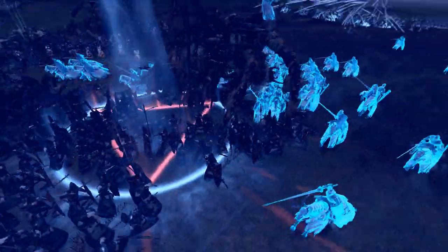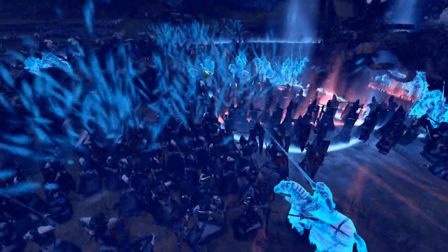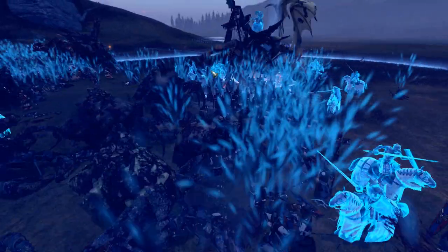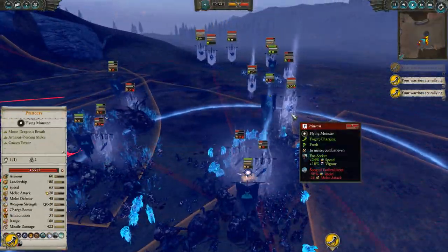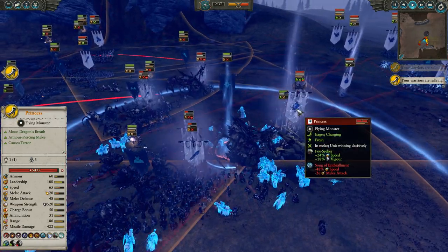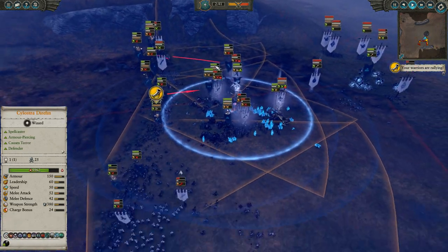Here come the Knights Errant rear charging. These Elven Spearmen are hopefully going to proc a bit of a Terror route. Sylostra is also dropping her debuffs — she has that speed and melee attack debuff, the Song of Enthralment, very strong. The Princess drops down and tries to do a bit of damage, and she's able to get a few good hits on Sylostra, but it's definitely turning into a bit of a grind fight.